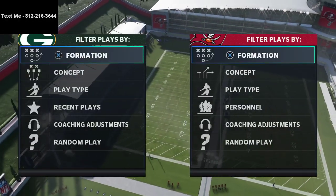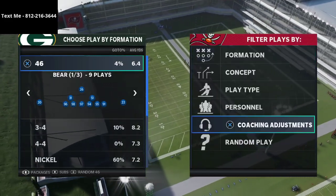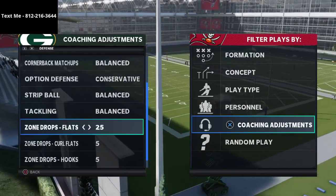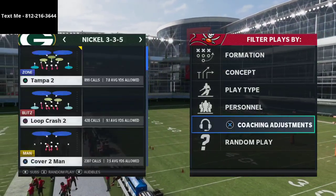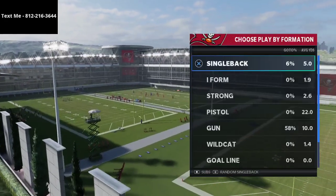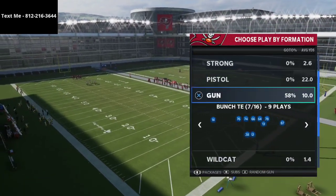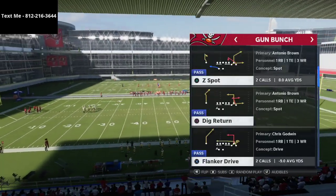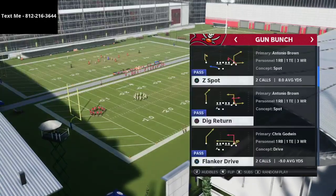We're going to talk about the New York Jets gun bunch. This is probably, in a lot of people's mindsets right now, truly the best gun bunch in the game. The reason why it's the best is because it's super simple, but it gives you a couple of routes that are really worth using both against man coverage and against zone coverage. The first play we're going to talk about is the play Jets Dig.